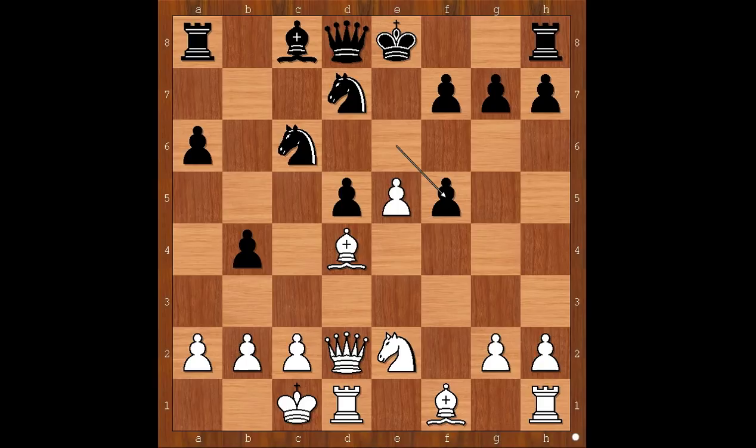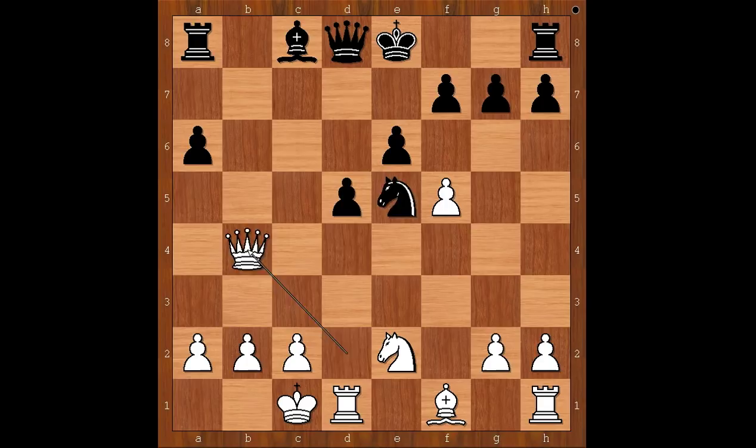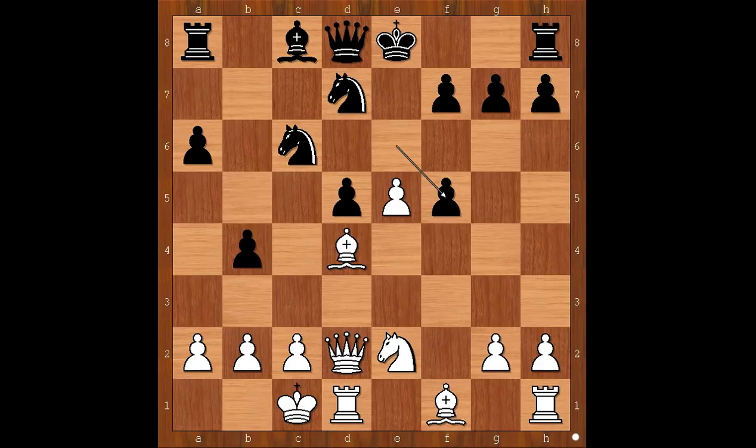Pawn takes pawn on f5. If the knight on d7 takes on e5, then bishop takes on e5, knight takes on e5, queen takes on b4. Back to our game. After f5, pawn takes pawn on f5, and black is threatening to win the pawn on e5. Knight to f4, and Sultan castled kingside.